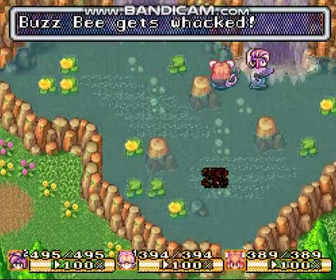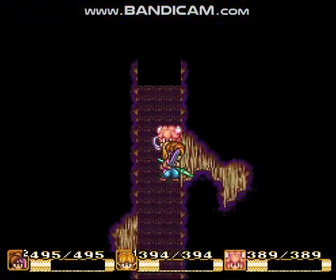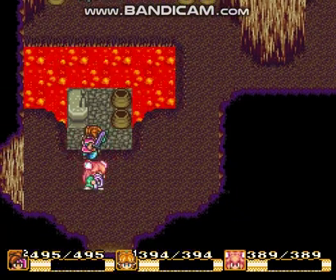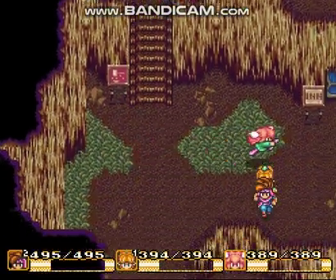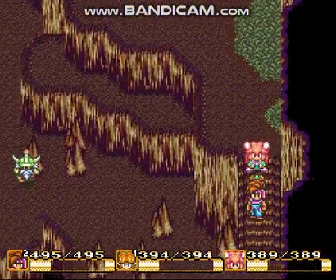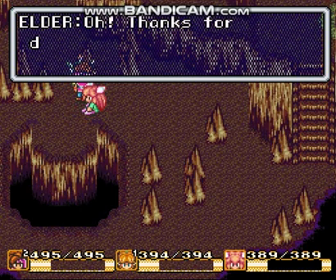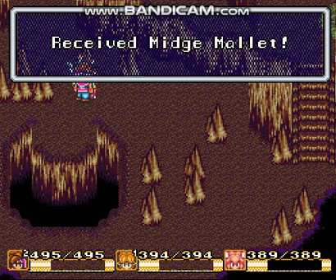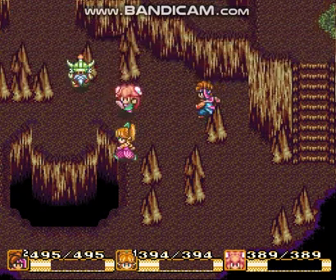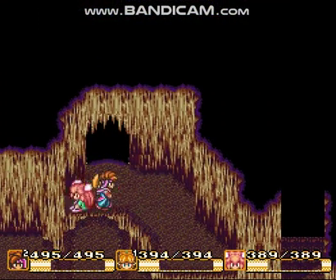Oh, touch that guy — Buzz B gets whacked! Oh my gosh! Watch is gone, watch is left, I'm gone — that's amazing, they just decided to have him just be gone. We gotta talk to this guy, I think he'll give us the mallet or something. You're safe. 'Thank you for dropping by — take this mallet with you.' That's the Midge Mallet! That's what he needed, so he can undo being turned into a midget — being miniaturized.